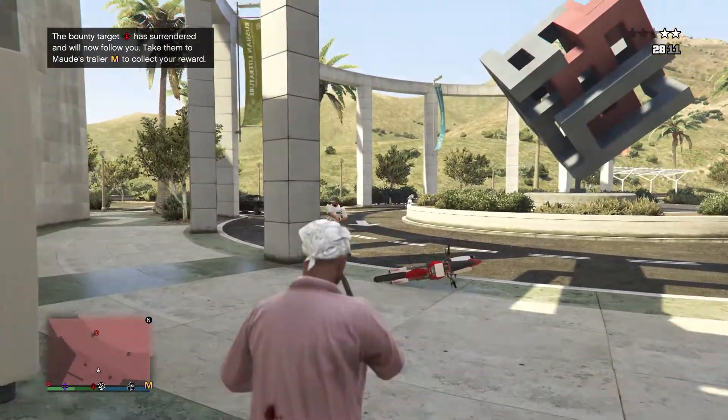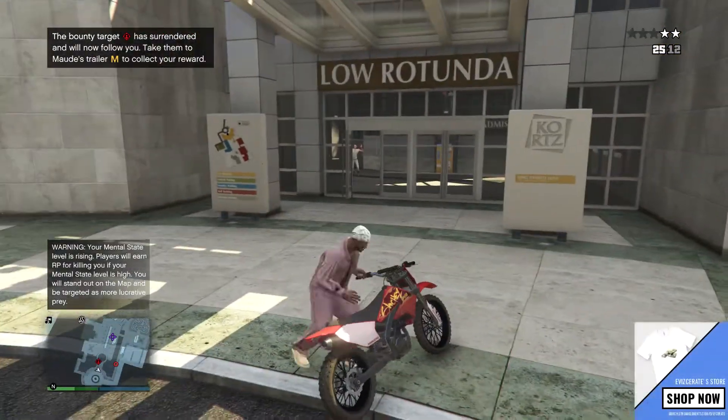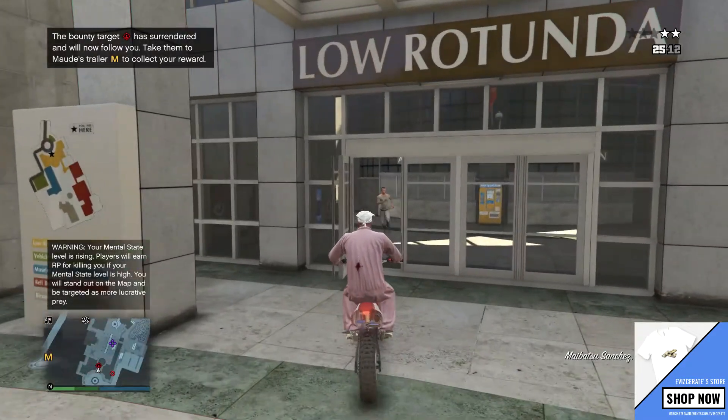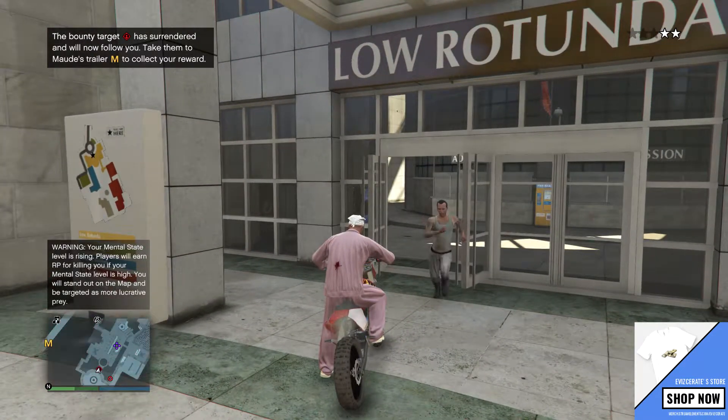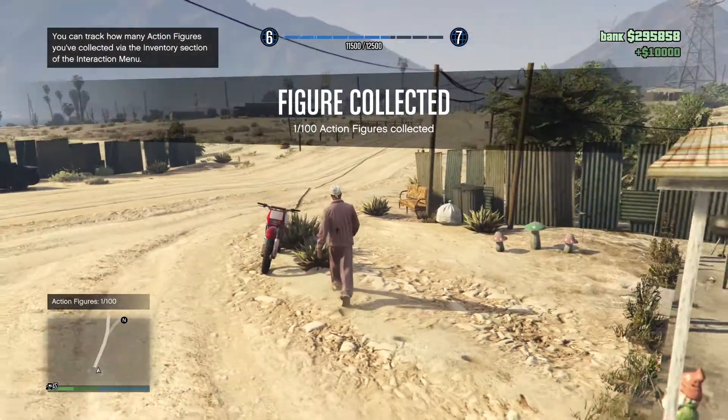The best option is just to injure them by shooting them once with a pistol. I would recommend shooting them in the leg because that'll do less damage. The reason this is the better option is because the payout is actually going to be more if we take them back alive. As you can see, we just delivered the target and got $10,000 for this.